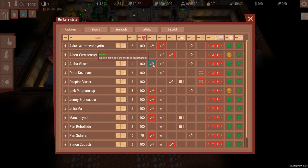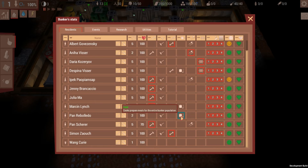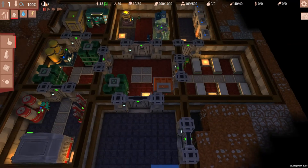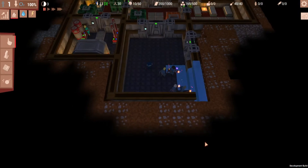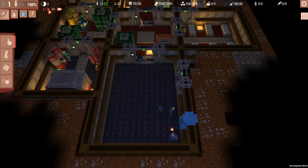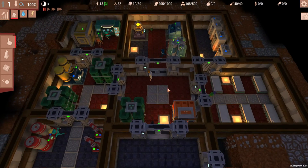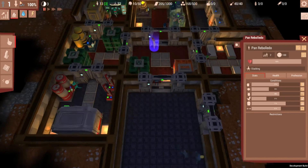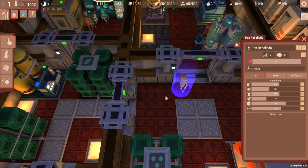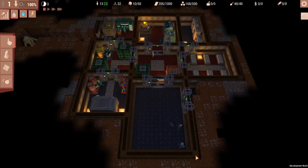They can be workers, janitors, or farmers. We're going to make a farmer out of this person because we are getting ready to have one, and we'll make this person a cook because we're getting ready to build that as well. The cool thing is that each individual job has a different uniform, so you can tell what everything is at a glance as long as you remember what that outfit means.